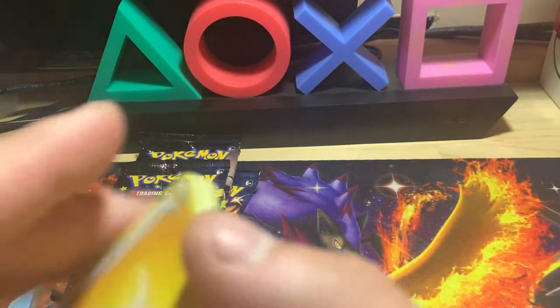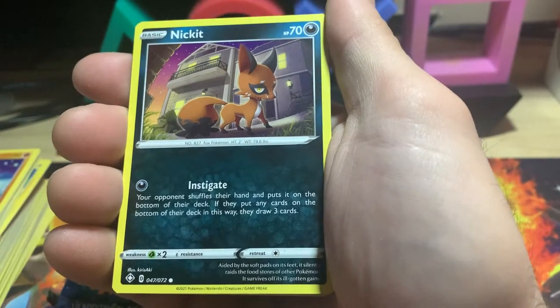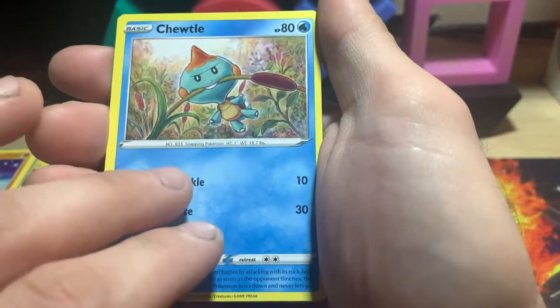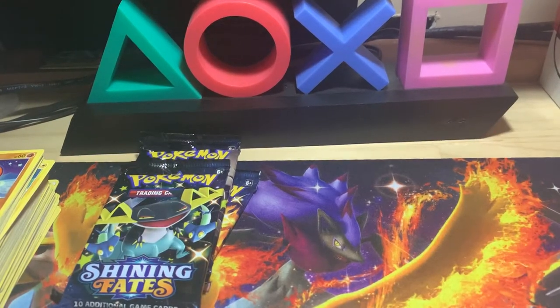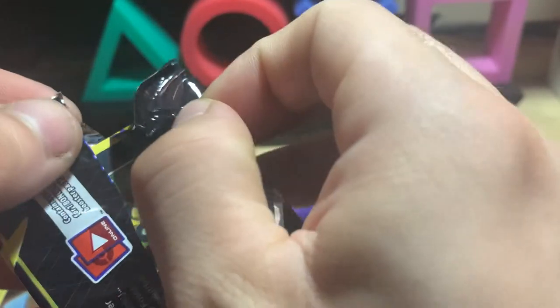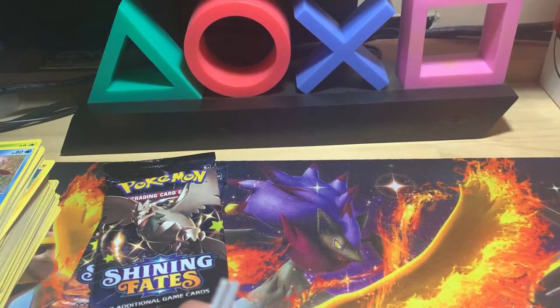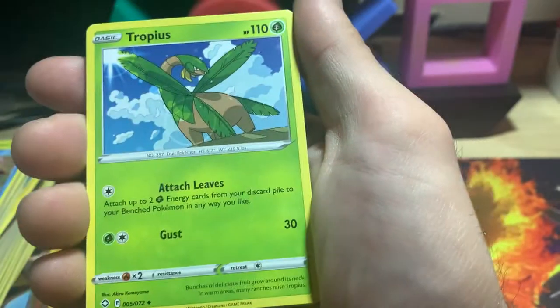I don't think I have Poké Kid either yet, so that would have been cool. I have the Poké Breeder, the Bird Keeper — I don't know what he's called. Gossip Fleur, Cufant — I don't think I have Rose yet either. Grookey and Professor's Research. Four packs — wait, I actually opened three packs. Time flies when you're pulling nothing, just ripping through the packs.